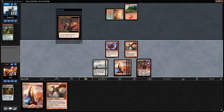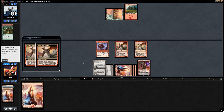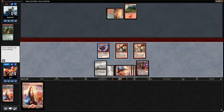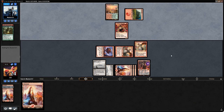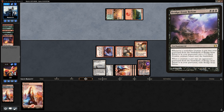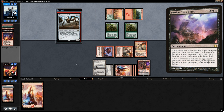We discard a Bolt and Mountain with Sarkhan, find a mountain, play a Scourge, and ping our opponent for four. Opponent is facing lethal damage next turn. But an Insolent Neonate discards Vengevine — opponent can probably get it back since they just need to cast one zero-mana creature plus a Bridge from Below. Two Vengevines come back thanks to Hangarback Walker, but our dragons are still going to be able to fly over for the win.